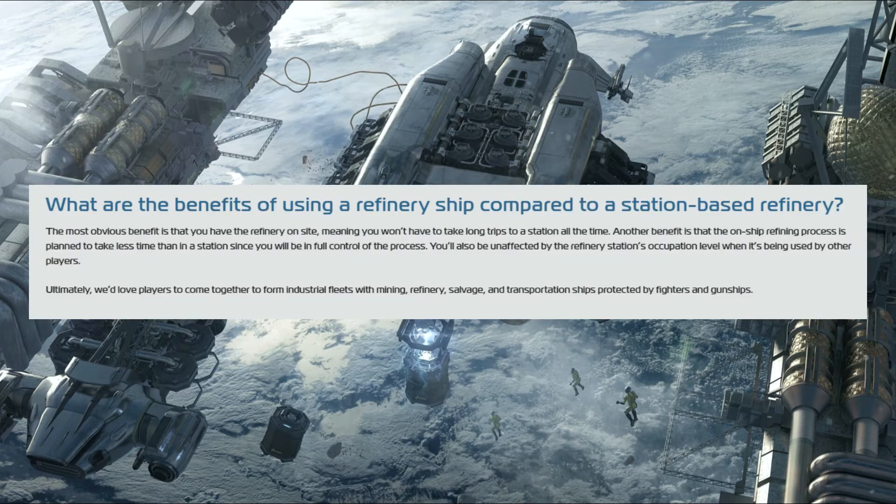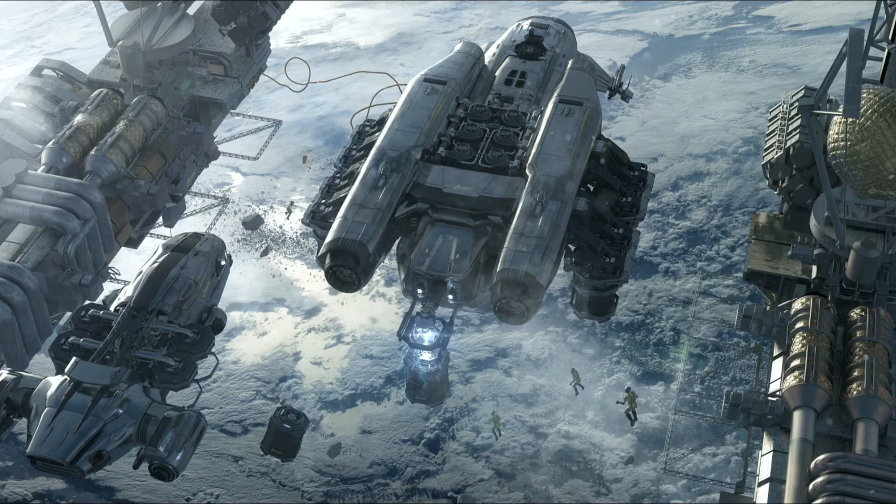What are the benefits of using a refinery ship compared to station-based refineries? The key takeaway is that you can bring the refinery to the site, or take the refinery somewhere close, that the refining process is much faster, and they're trying to promote coordinated and integrated fleet-based gameplay. Quite honestly, I think that's what most of us are looking for in Star Citizen.